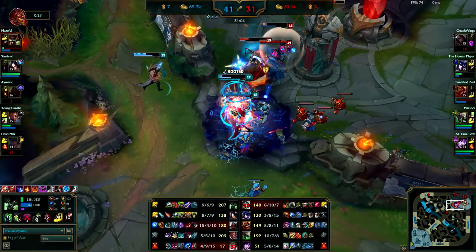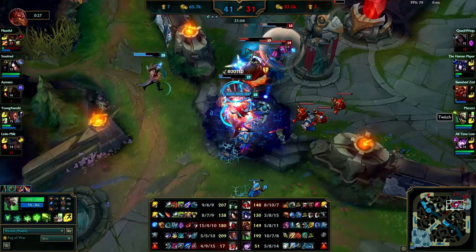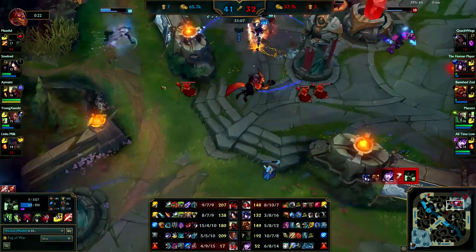Mercury Treads would have really helped you out in this case. Your Swifties aren't actually doing much — if they land a slow on you, your Swifties aren't going to make you move faster than them anyways. The Swifties are pretty garbage right now, actually. They have a bunch of CC — a snare, a stun, a stun, a stun, and multiple slows, so your Swifties aren't actually going to do anything. Mercs would have actually gotten you out of there alive, believe it or not.